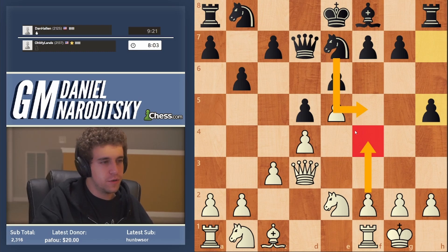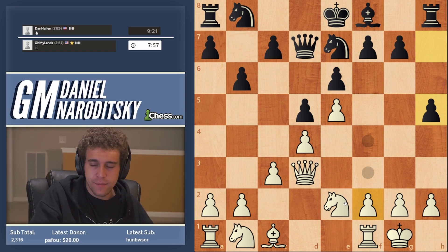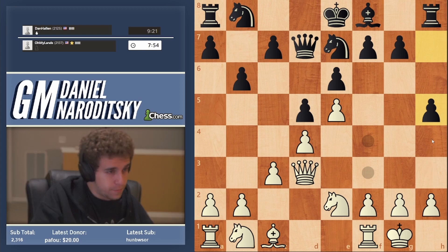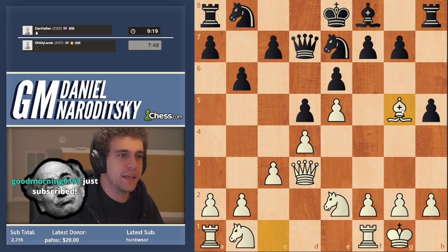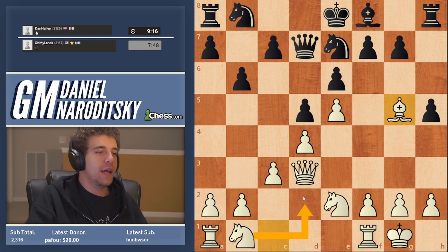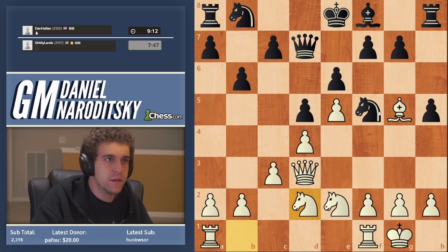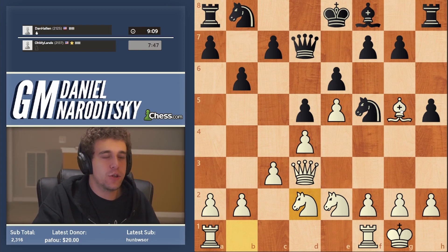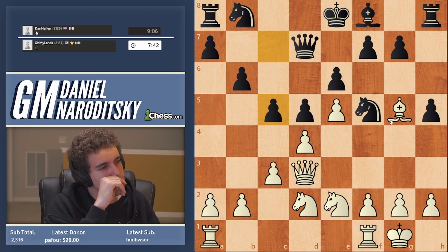I propose we simply develop our pieces - nothing extraordinary. We want to let him play h4 and then play h3 to freeze the pawn that way. Bishop g5 makes sense, sticking the bishop onto a weak square, and then getting the knight out to d2 and potentially later to f3. Knight d2 - I think he's managed to equalize here, but the better player will win. After c5 we have a very chaotic and complex French position.